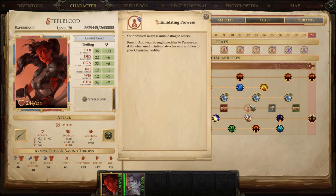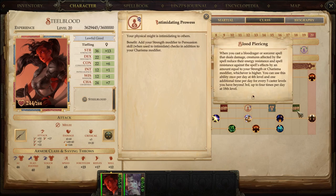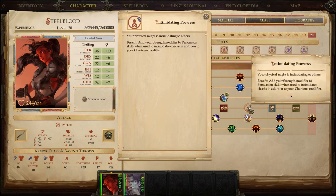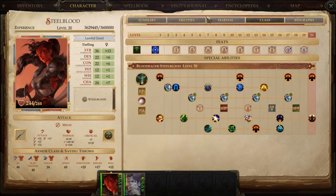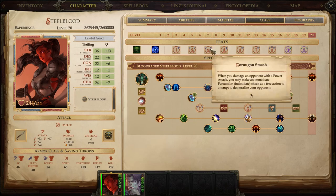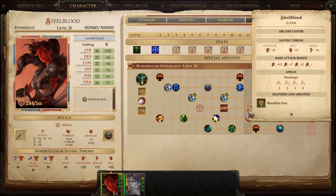At level 12, for our free feat, we could have grabbed Blood Havoc or other stuff. But since we're really trying to intimidate people with Shattered Defenses, here's our chance to get Intimidating Prowess for free. Your Strength modifier — a very large number — is added to your Charisma modifier, which is added to your Persuasion skill points, and that's used only for purposes of Intimidation. That's what Cornugon Smash and Shattered Defenses are all about — so it's a solid take-home.